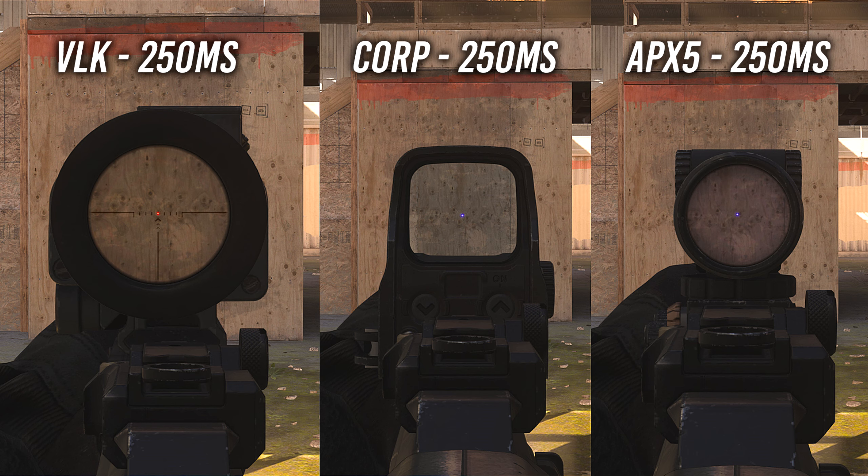On the screen here you'll see the VLK Optic along with the Corp Combat Holosight and the APX5, and the ADS times are all on the screen here as well. You can see clearly that the ADS times are exactly the same at 250 milliseconds, so this doesn't need to be taken into consideration.